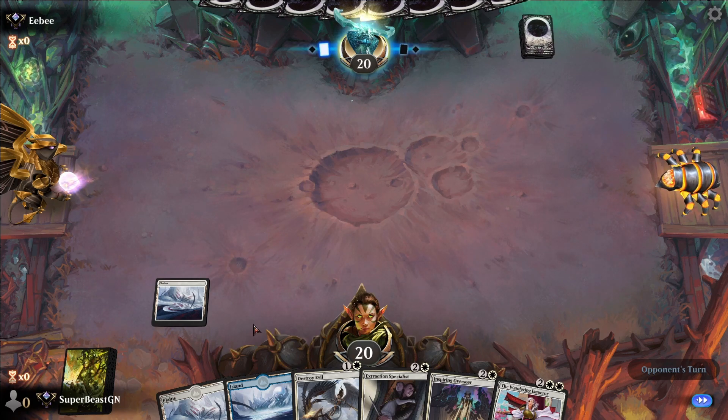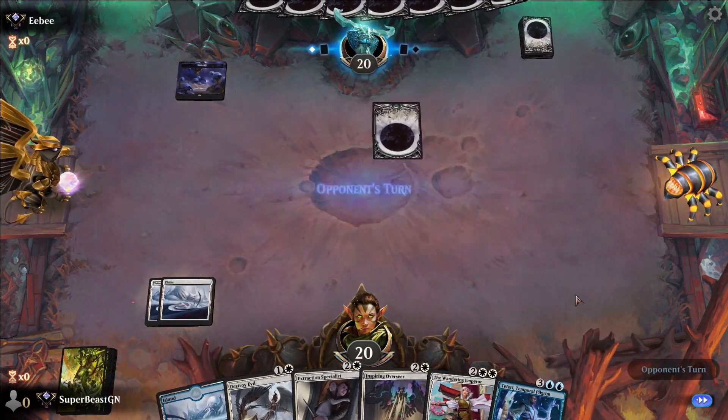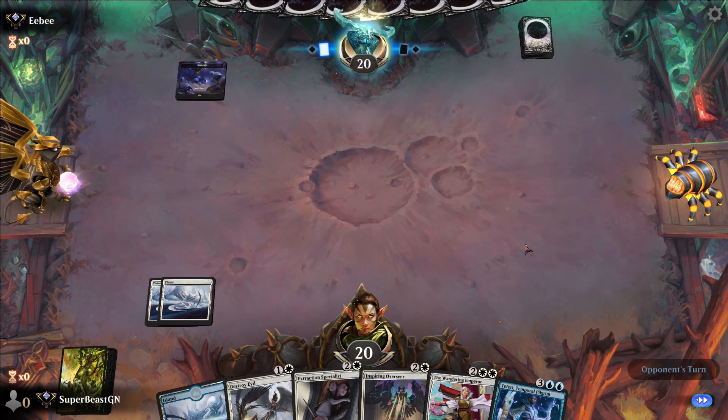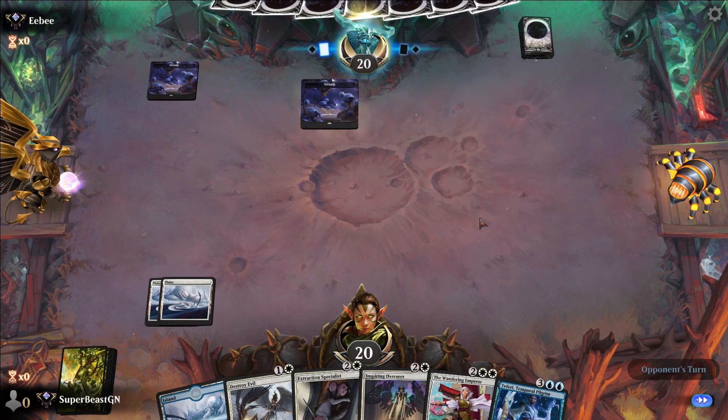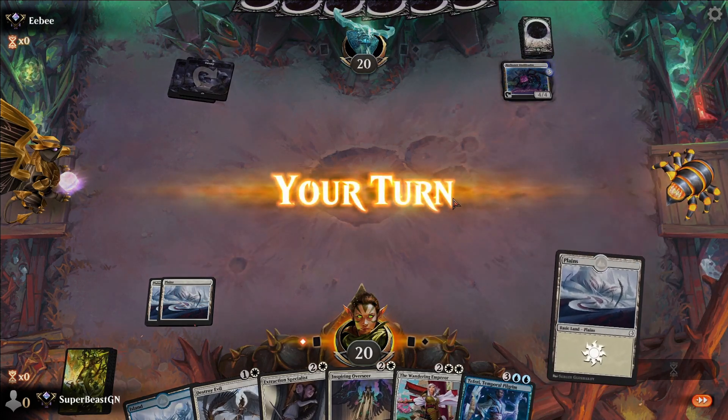Make the opponent think we just have Plains. Black — okay cool. It's hard for black if they're not running those specific board wipes.